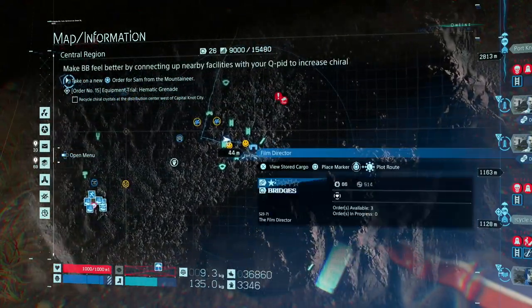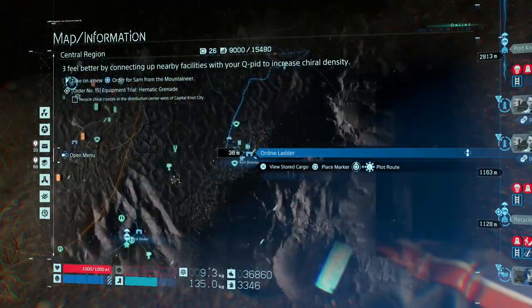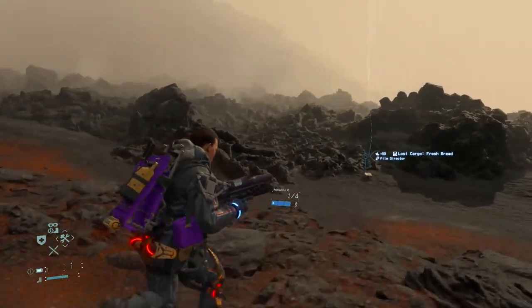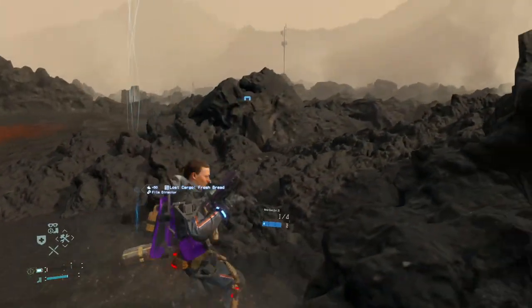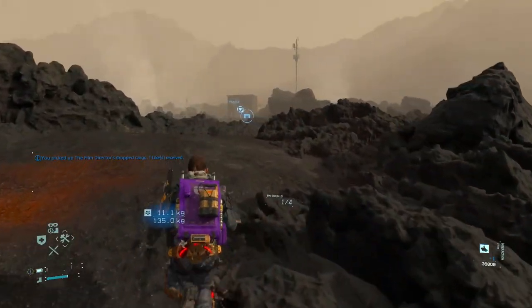To get these, what you want to do is get the Film Director on the network. The Film Director can be seen to the right of the central area — he's kind of in the middle of nowhere. What you want to do is scan the area around him until you find some lost cargo.